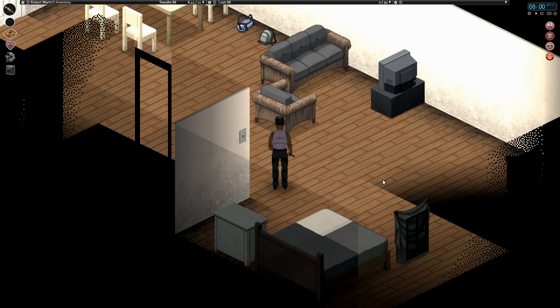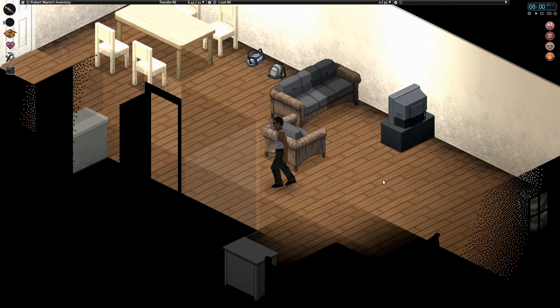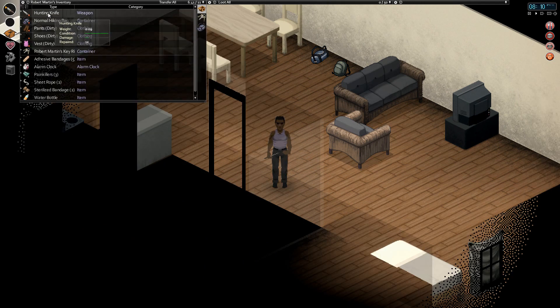Today we've got to go find some gas. My priorities are food, tools, weapons, a map, and gas - because without gas we're not going anywhere. We also don't really know the layout of Rosewood so we should probably do some exploring. I've repaired the knife as well. Hunting knife - not very much damage, in pretty good condition, repaired once with glue.